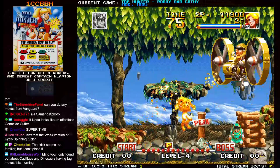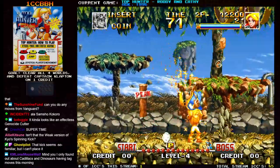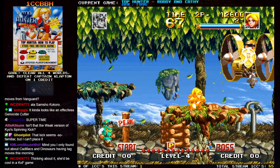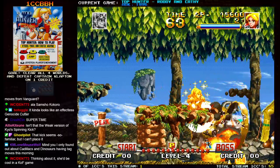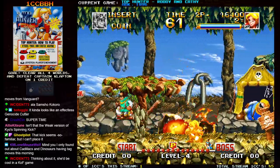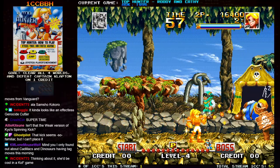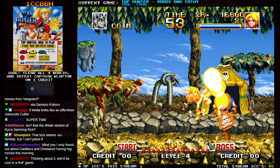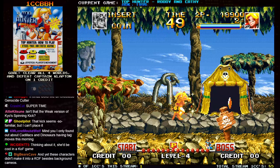That's Joe Higashi's Slash Kick from Fatal Fury 2 — or Special. The motion for that is you have to hold down-forward and then go forward.